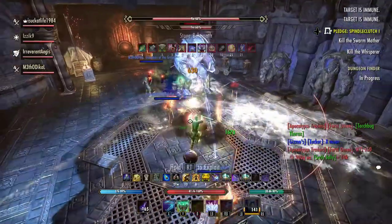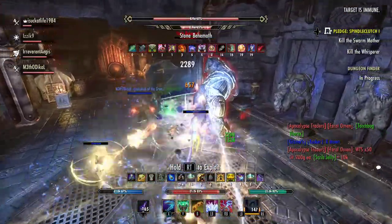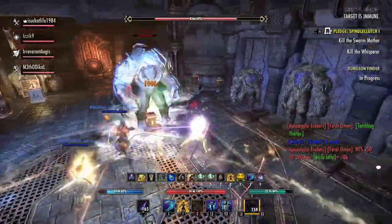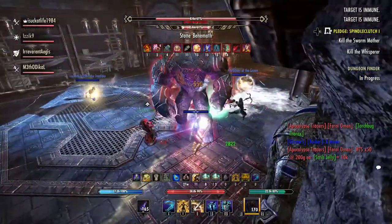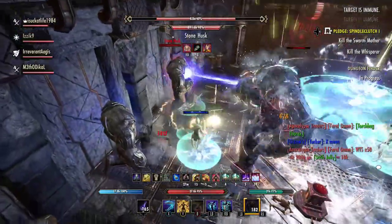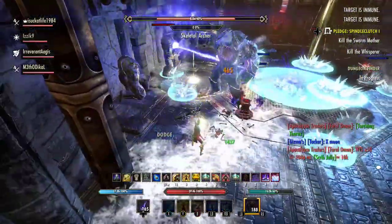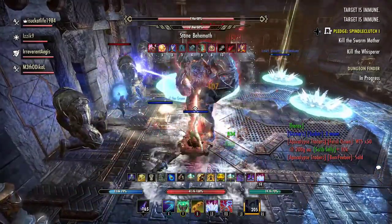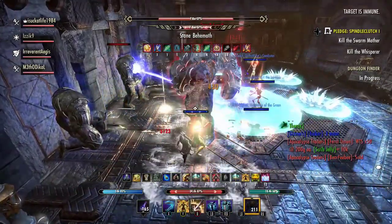The other thing we need to worry about are the stone husks on the outside wall. They're going to put out a laser, and there's going to be an AoE around that laser. This will drain your resources — and not only does it drain your resources, but it makes your recovery for those resources really low as well. So it essentially defiles your recovery.